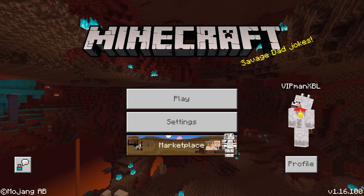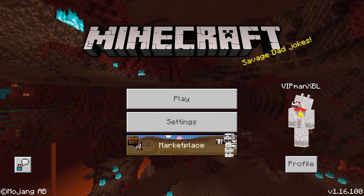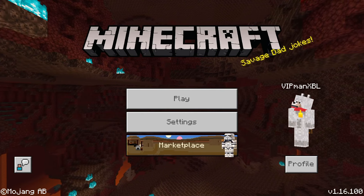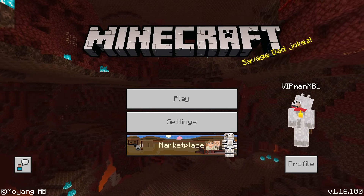For this, you need to be on the version of Minecraft which is just called Minecraft — not the one under the additions button, just the version called Minecraft. It will have a main menu screen that looks something like this. If you're watching this in a future update, the background might be different, but as long as it has just a Minecraft logo, you are on the right version.